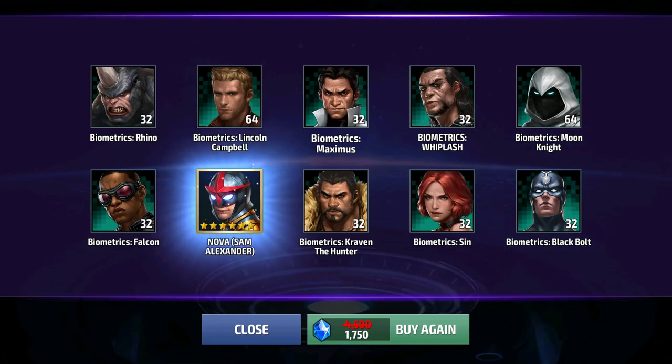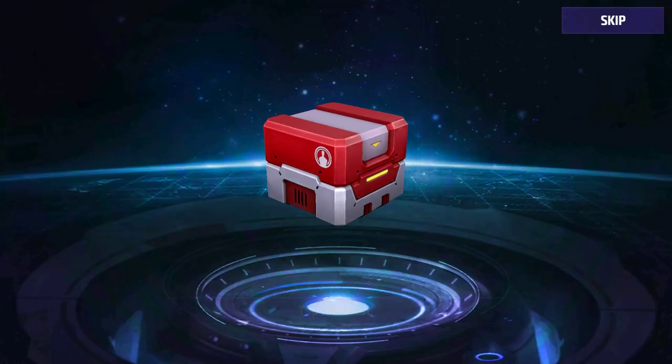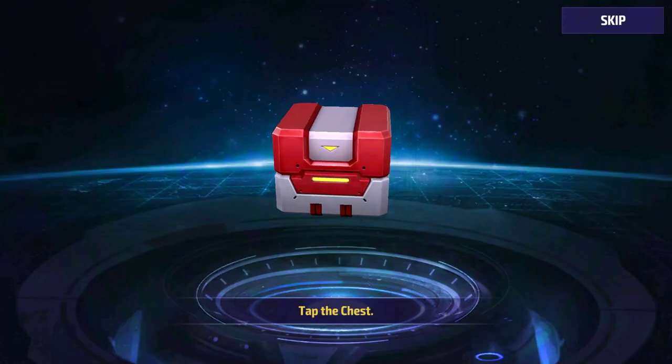So that's the first batch. We got Nova at six stars, which is nice — you can see the golden square around him showing he is actually a premium character. Sadly I did not want him. I wanted to show you guys it was terrible, and I still do not recommend getting those chests. Let's open the second batch.